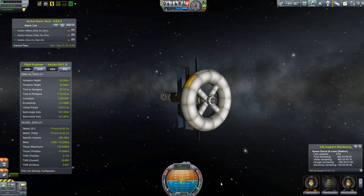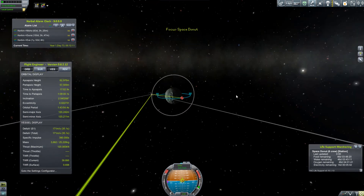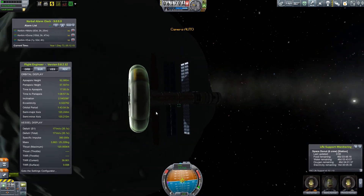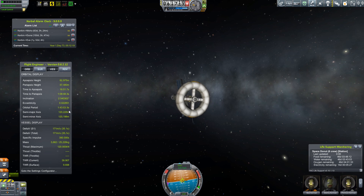Let me go ahead and just burn just a little bit more. I think that's fine — it's a little bit awkward, but we have a 2-degree inclination, which is almost directly on the equator of Minmus. They are going to have an orbital period of less than 2 hours.